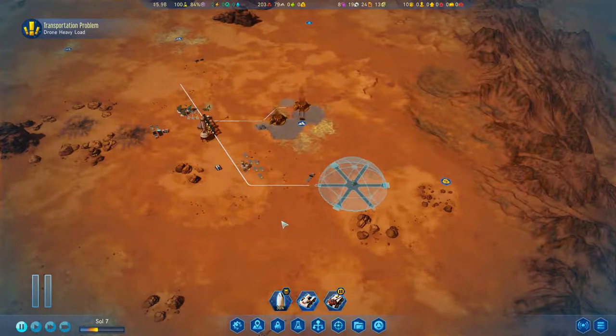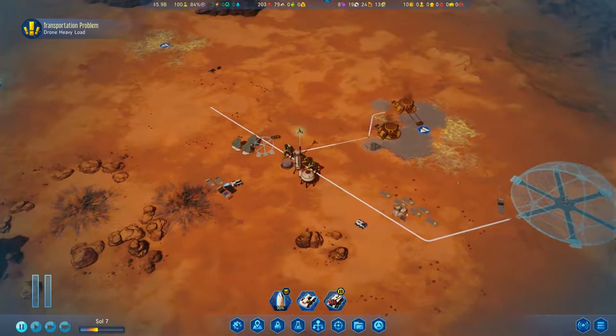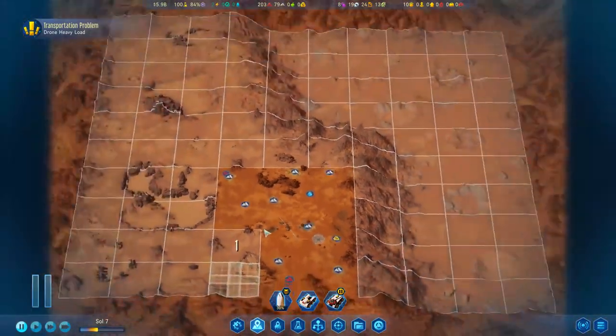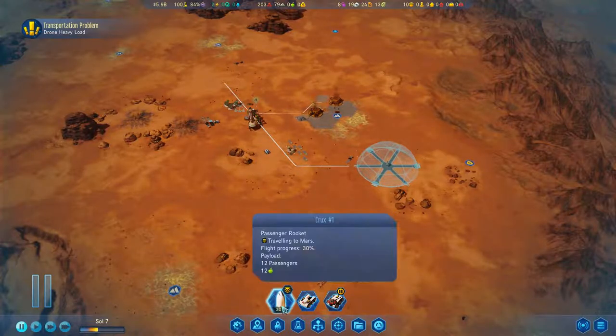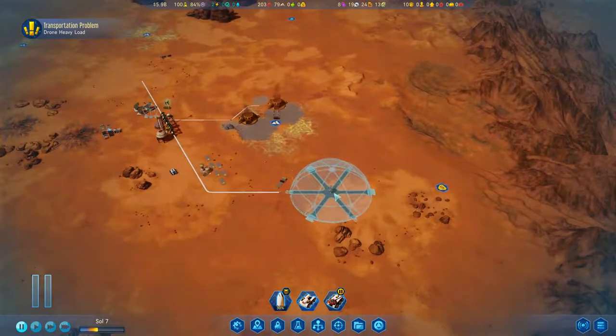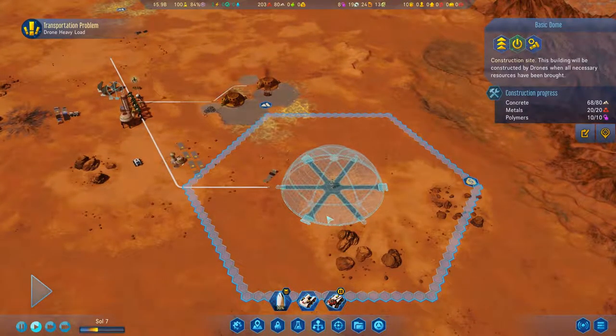Hello everyone, TimeRover here, and welcome back to another episode of our Let's Play of Surviving Mars. We are playing as the nation of Brazil, and we've got a little bit of a colony going. We haven't gotten many people yet, but they are on their way. So we need to hurry up and get the basic dome that we're constructing built and ready to go.